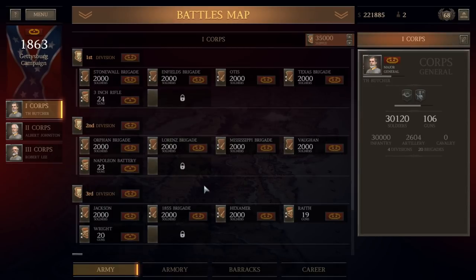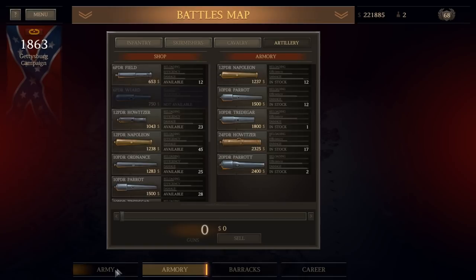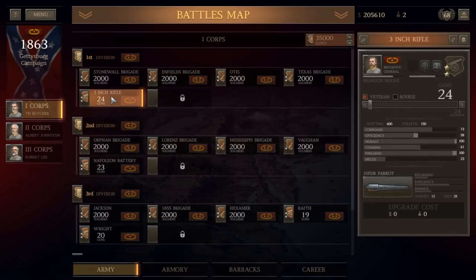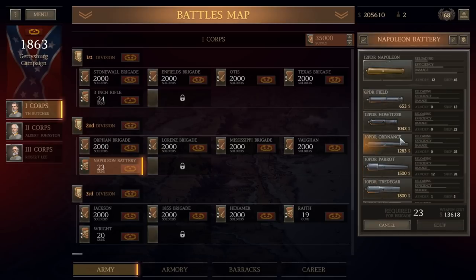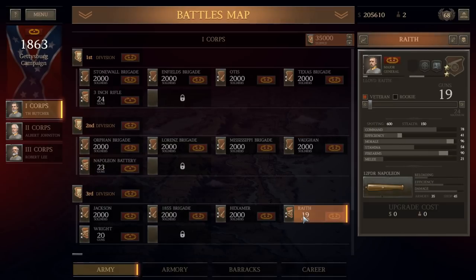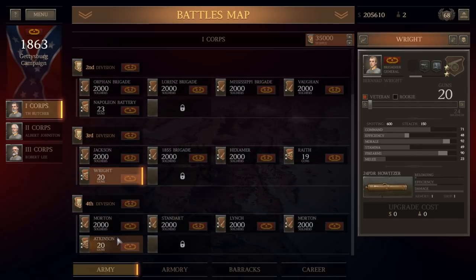We've got $200,000 that can be used for fun things, but we've got a lot more artillery than we need. We'll buy 16 of those. We're going to replace these Napoleons with the 24-pounders I just purchased. Our first division is going to have a battery of 24-pounders, a battery of 19 Napoleons — so two batteries of 24-pound howitzers, a battery of 10-pound Tredegar rifles, and a battery of Parrot rifles.